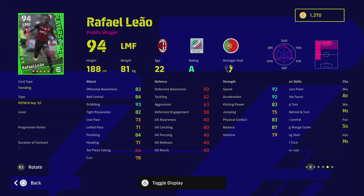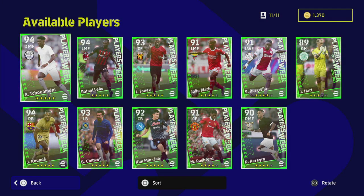Rafael Leão was already covered in the AC Milan pack last week, so I won't go into too much detail. He is one of the best players in the game right now — 87 balance, 92 speed, 92 acceleration, 93 dribbling. An incredible trio of stats. He's also got 84 finishing, 83 offensive awareness, and 84 ball control. You can play him left mid, left wing, or straight up top — a very, very good card.